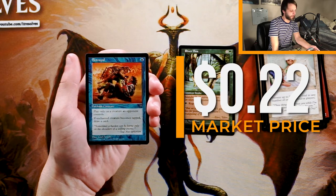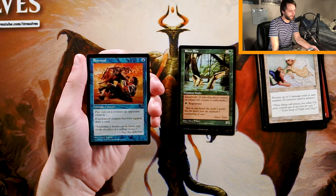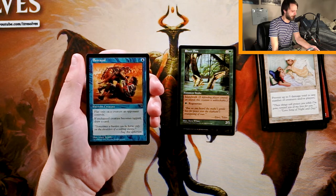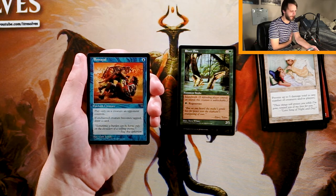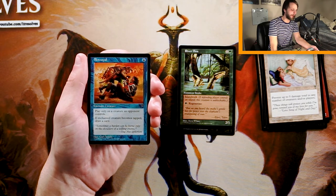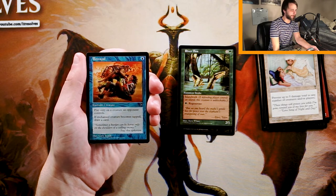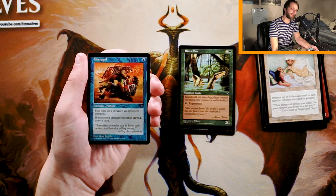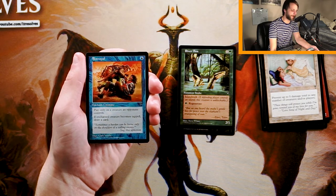Betrayal is an enchant creature for one blue. Play only on a creature an opponent controls. If the enchanted creature becomes tapped, you get to draw a card. I don't love this in limited. There are instances where you could do a lot of cool stuff with this in Commander, where you could force tap and stuff like that. But unfortunately in limited, they can just play around it by not tapping it. Card advantage is great, don't get me wrong, but if they're in the right position they can just be winning off of an attack with the creature, and you're not getting full value out of it.